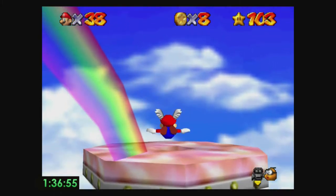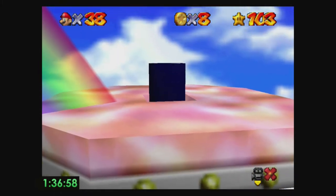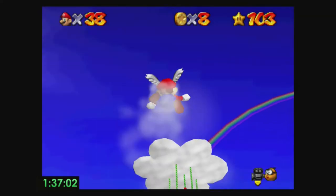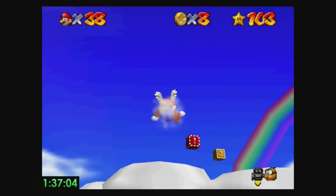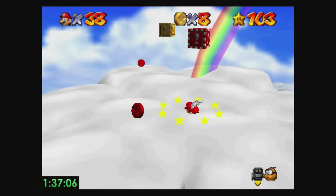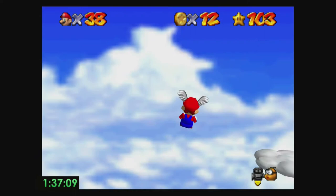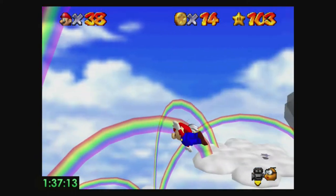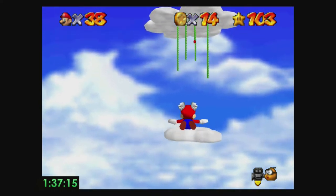So we're just doing cloud stage now. Cloud stage doesn't really need much explaining — just follow the route that I'm doing and make sure to fly nice and fast. Try not to be impatient either, because being impatient on this level can lead to dying. This is the worst level to die on in the game, because if you die you end up in the castle courtyard and have to go all the way back to the level, losing about a minute.